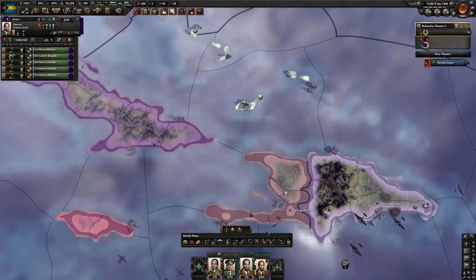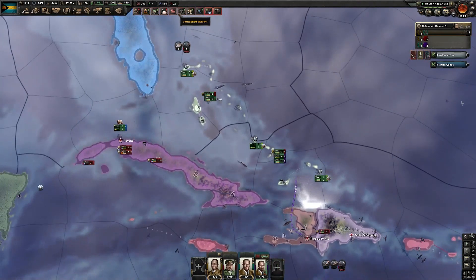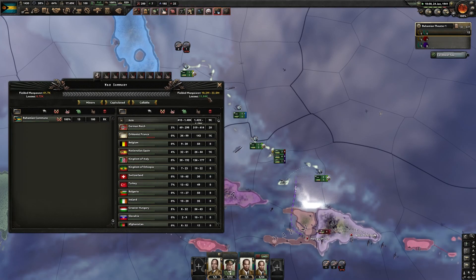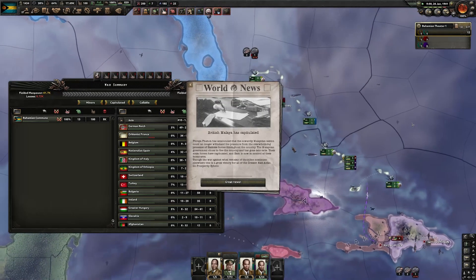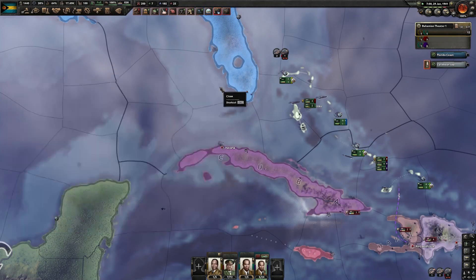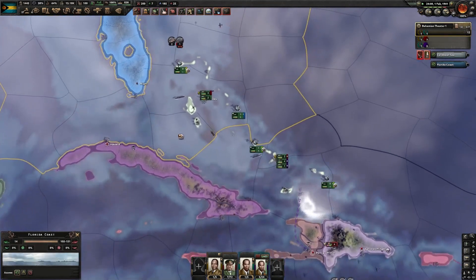After a year of fighting, it's been getting a little interesting. We still can't get naval supremacy, but casualties are a little more in our favor. They've been trying to naval invade us a lot, but we've been pushing back. We still lost a lot of troops, mostly just because they got caught in the water. We'll just have to keep them on their spawn island.